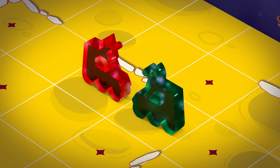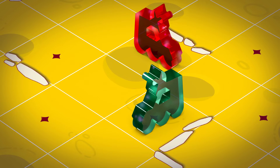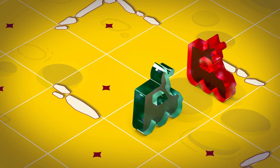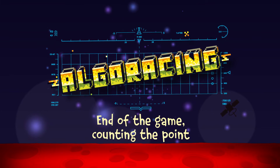This means that if the rovers are facing each other, the green rover can't attack the red one from the same position and has to change its location first. The game ends when one of the players collects seven points and becomes the winner. If all the life samples are collected and delivered to the lab but nobody has earned seven points, the game ends and whoever has the most points wins.